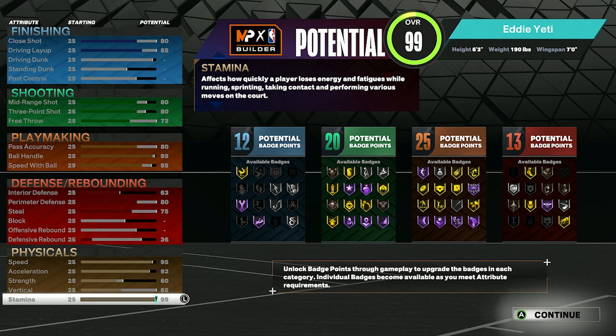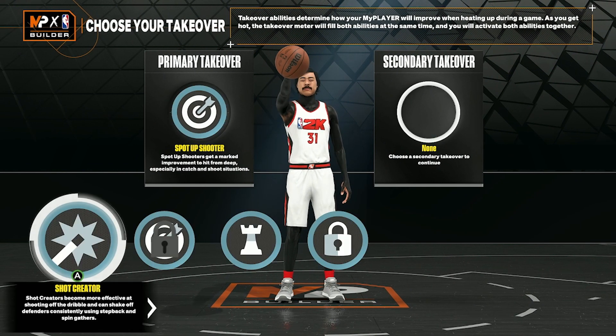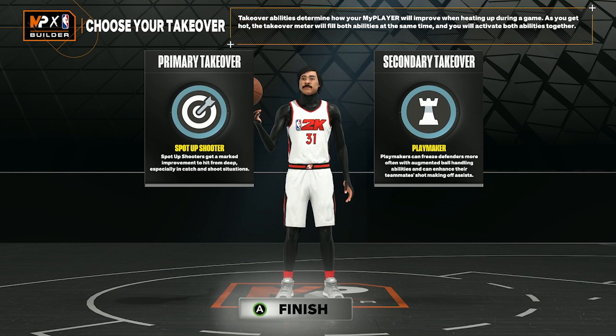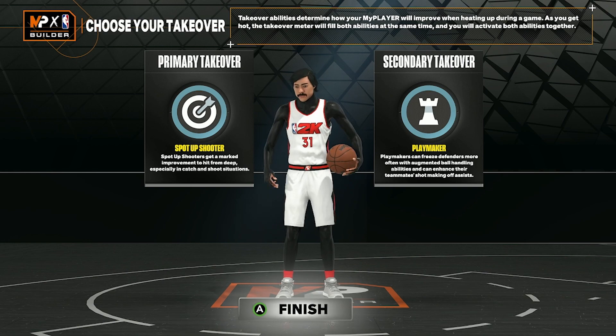For this second build we're going 12 finishing, 20 shooting, 25 playmaking, 13 defense, with very good physicals. I know this might not be that realistic next year, but if I had to go for the best build I might go with this one, because it's very balanced throughout. More playmaking and shooting than finishing and defense, but it's going to be a guard type build. For takeovers, we're going spot-up shooting and playmaking. And that would be it for my dream slash ideal builds for next year.